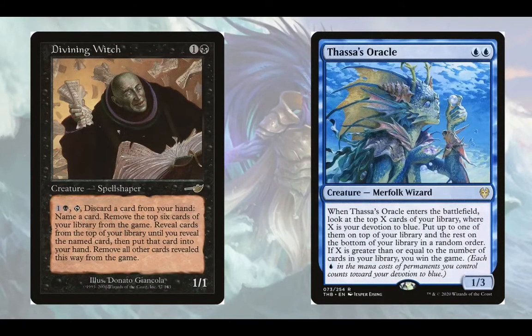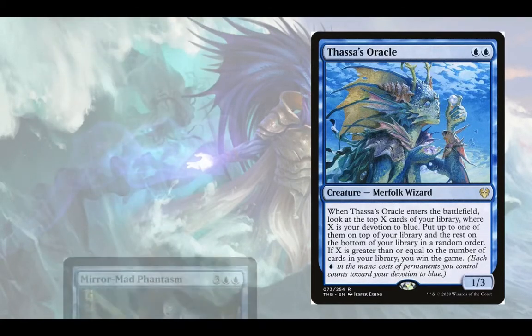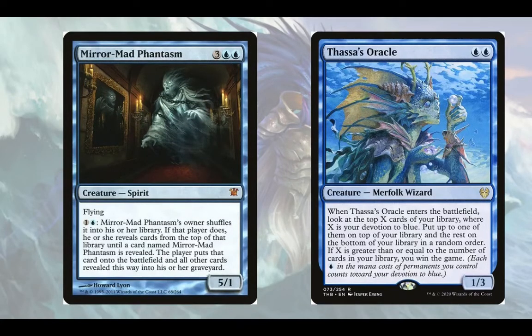Let's go straight into the win cards. Divining Witch is demonic consultation on a stick: exile your library, Thassa's Oracle ETB, classic win.